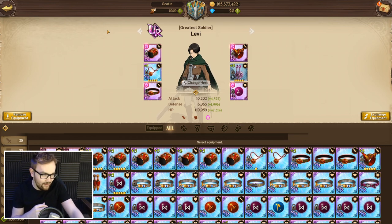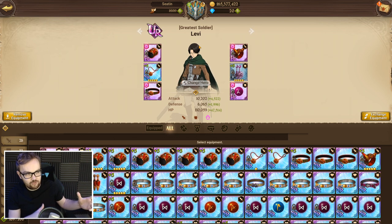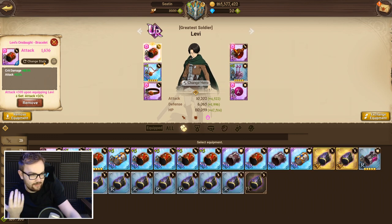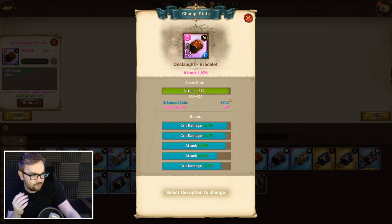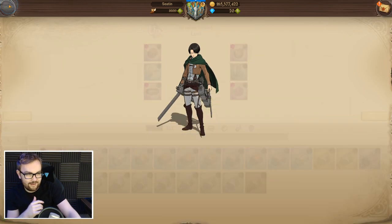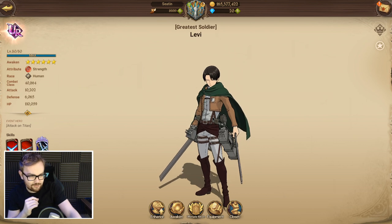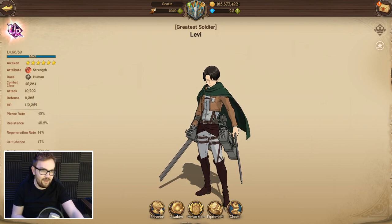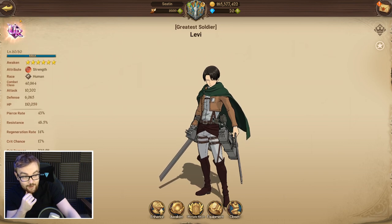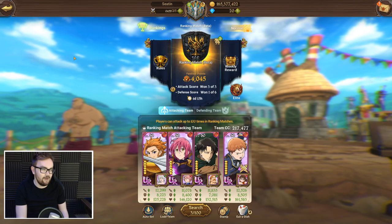I've just finished building out some UR gear on the boy Captain Levi. We've gone for a four attack and also two crit damage set. On the ring we've got all crit damage rolls, and on the bracelet we got a little bit of attack. We had a couple of good rolls there and also a load of good crit damage rolls as well.